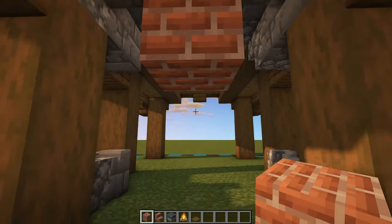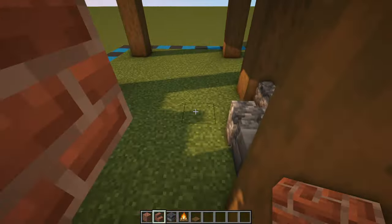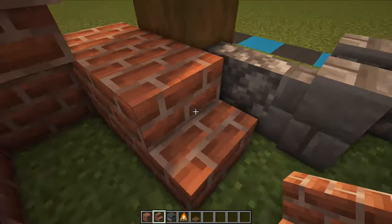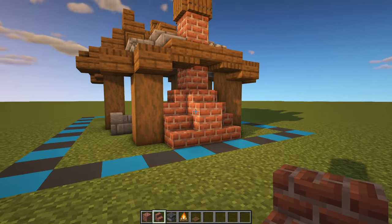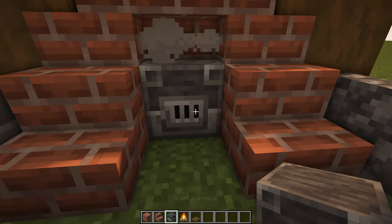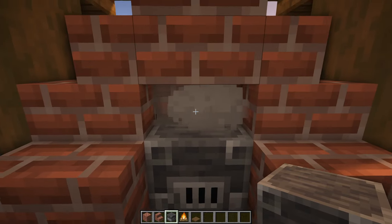Bring it down by an extra brick block, then one block out in front place a full block with a stair on top and two either side. Step inside and have an upside down stair with a full block either side, a stair in front, then two stairs facing outwards on both sides. This is what the forge looks like from the front and from the back. Head back inside, dig away the bottom block and place a campfire with a blast furnace on top - the armorer's workstation. We have the campfire underneath to get those smoke particles.